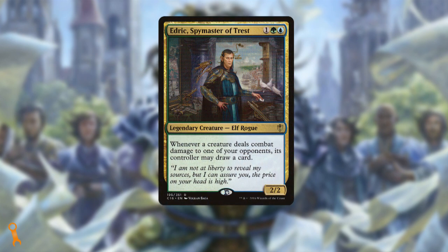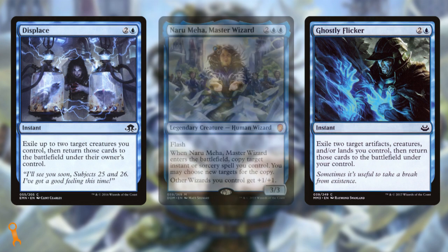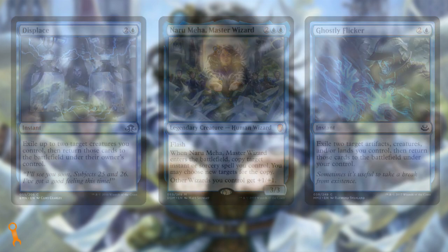If we build this like a weenie deck — taking inspiration from commanders like Edric, Spymaster of Trest — we can make really efficient, effective inclusions. While some of the blink effects you've included are fine for saving targeted creatures or getting an Ukema bomb or an infinite combo, that's really all they're good for. Displace and Ghostly Flicker could be replaced by versatile utility spells like Charms or Counterspells. Our curve is low enough we'll be able to hold up mana a lot of the time. This also means Narumeha is not as effective in the list, warranting a cut.